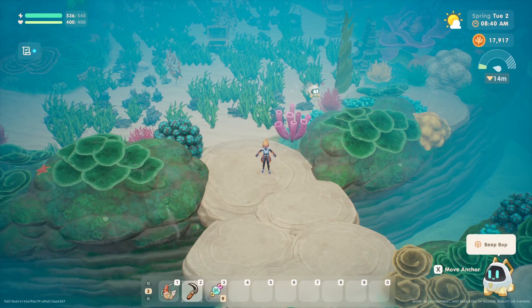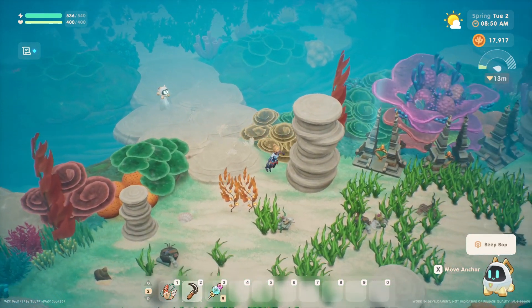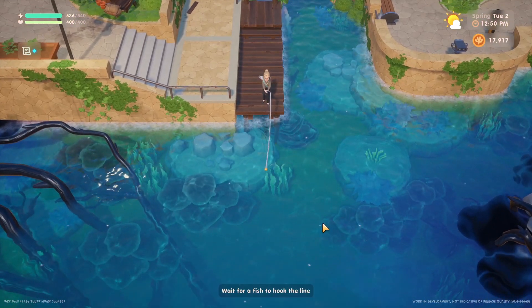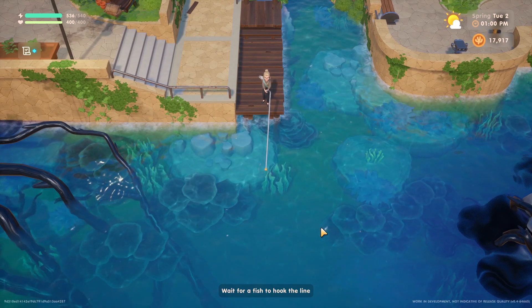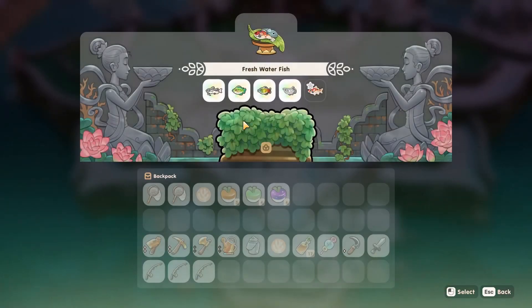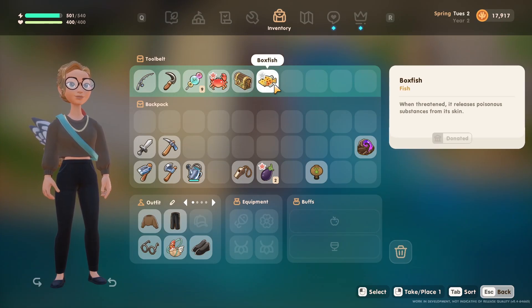Specifically in terms of how your efforts to restore the ocean will impact other activities. As you clear trash and heal the coral, you will be able to catch higher quality fish much more easily. It's so exciting to see this planned feature finally being implemented, so catching silver and higher quality fish for the temple offerings will be much more feasible as long as you're helping to heal the ocean.